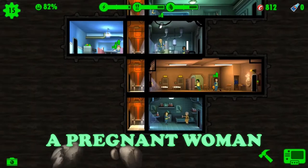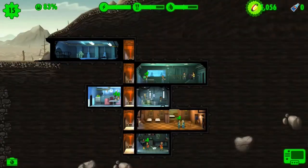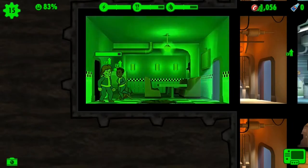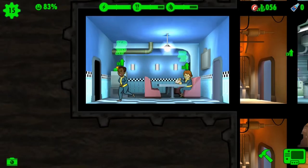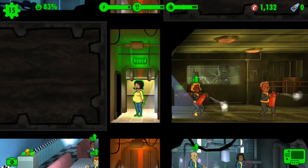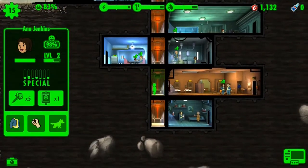Am I really going to make a pregnant woman work? Yes I will — no discrimination! Ann Jenkins became happy when I sent her to a job that requires Strength — physical labor. She uppercut someone in the red dress! Look at the pregnant woman! She's happy again — don't worry. She's 98-99% happy, it's okay.